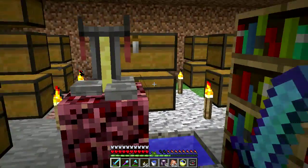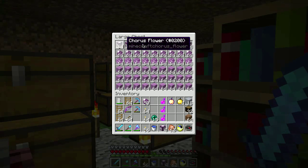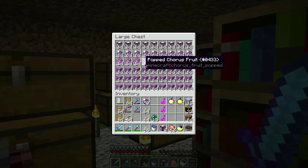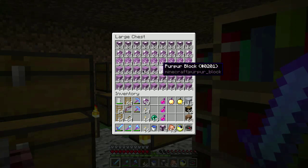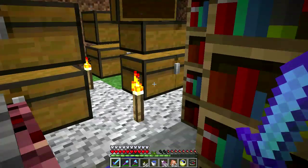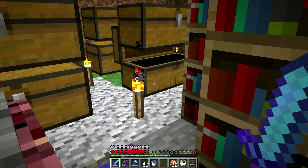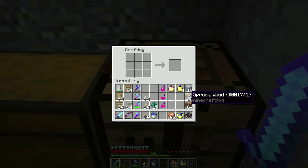I expanded the storage area. You get the chorus flowers, and you get fruit. Put the fruit in a furnace to get popped chorus fruit, which you can arrange in a two-by-two grid to get purple blocks. From the blocks you can make slabs, and you can make pillars by stacking slabs, and you can make stairs. The chorus fruit is also edible - you can eat it and teleport like an enderman, which is pretty cool, though not super useful since you have no control over the teleportation.